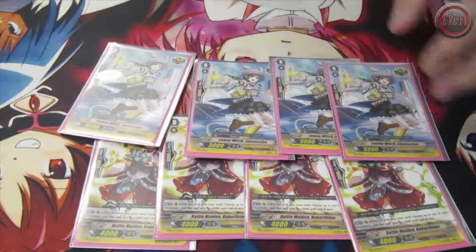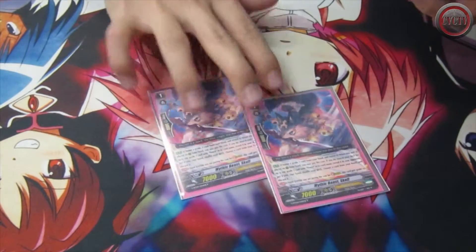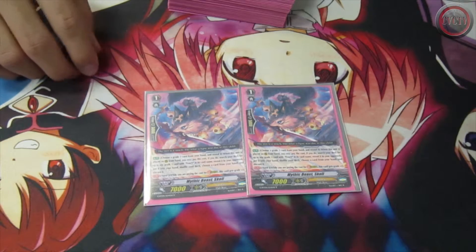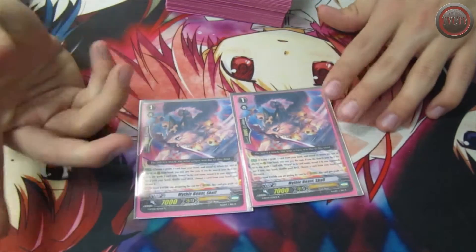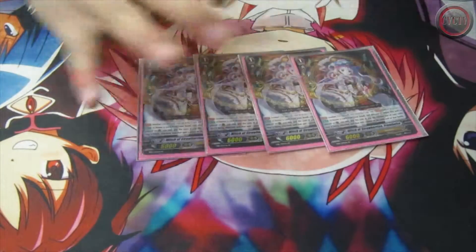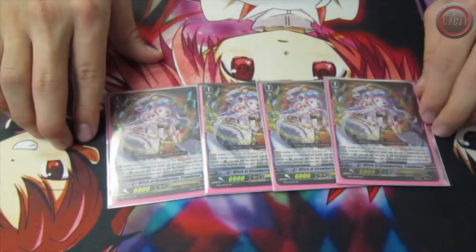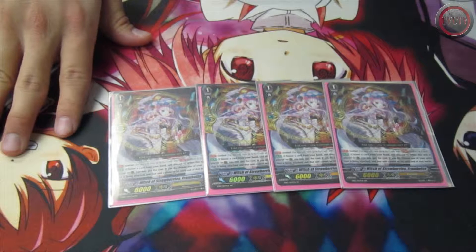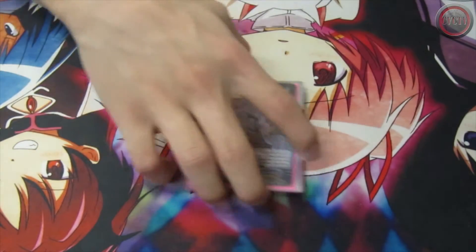I run 4 heals. I play 2 stride assist because sometimes I like to re-ride, and it really helps because sometimes you need to stride early game — like you need to get Doom Brace off, filter your soul or whatever. Also you're prone to soul charging Grade 3s sometimes. I run 4 perfect guards — not the unflipping one, because these are witch names and you need witch names for Fennel. It's more useful to have them as witch names than to have the unflipping one.